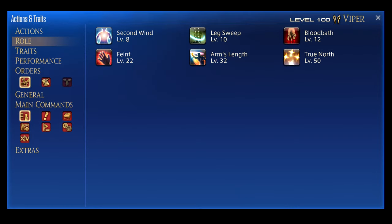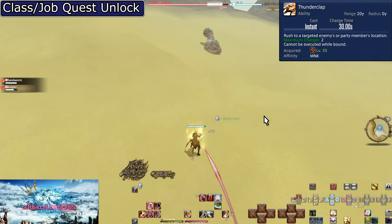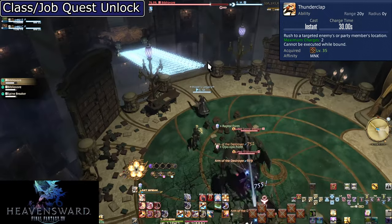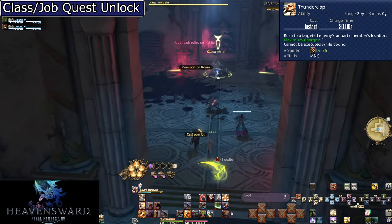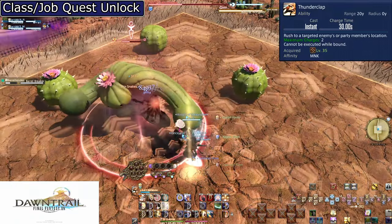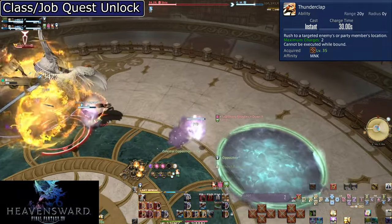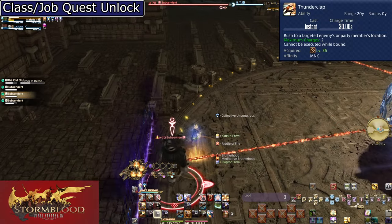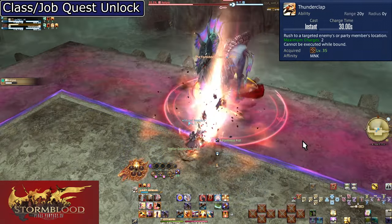At level 32 is the role action Arm's Length. Level 35: Thunderclap. This is an ability with charges — rather than a singular cooldown, you can store up to two charges and spend them back to back if needed. The moment you use the first charge, the cooldown timer begins. Thunderclap's charge time is 30 seconds, for a total of 60 seconds for two charges. It has a respectable range of 20 yalms and teleports you near-instantly to the target — usable on enemies or party members. If an enemy is doing a large AoE you must dodge, wait for the cast bar to get halfway, select a party member outside the AoE, and Thunderclap to them. The moment the AoE indicator is gone, Thunderclap back to the boss. The main use is as a gap closer.